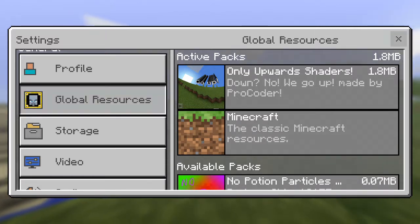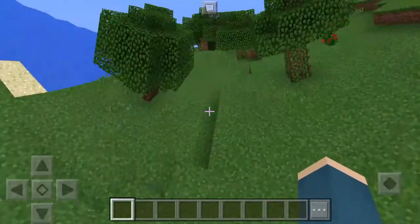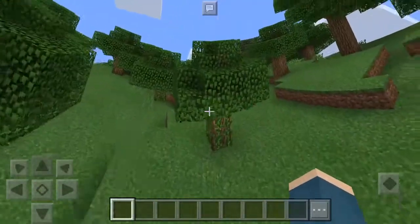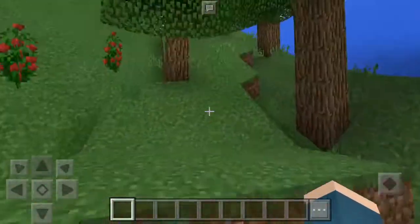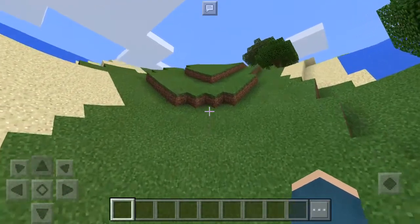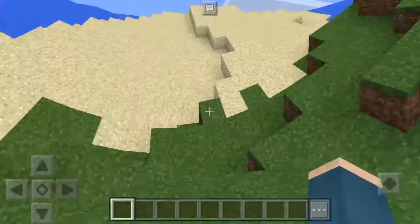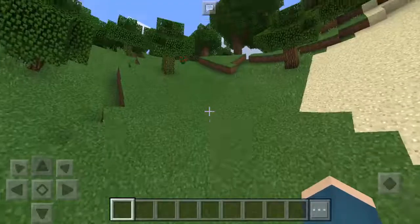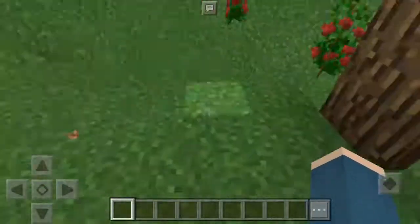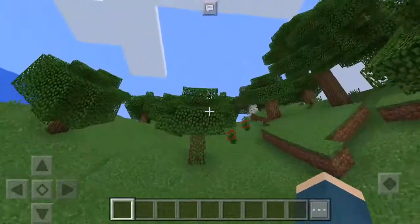So it looks like that. It just makes everything go up. I'm in a world to show this shaders pack off. As you can see, everything's going upwards, and when you move around, everything goes up. It's weird but also really cool. There's also a shader for this on PC, so you can get this on PC as well, but it's an older one. This one's a texture pack on Pocket Edition that makes everything go up.